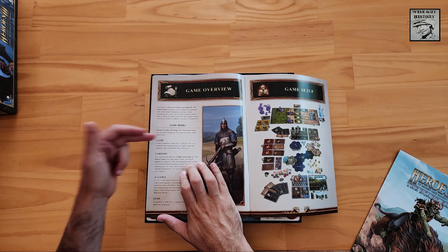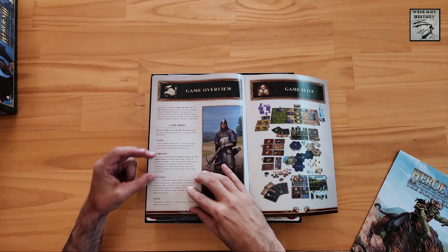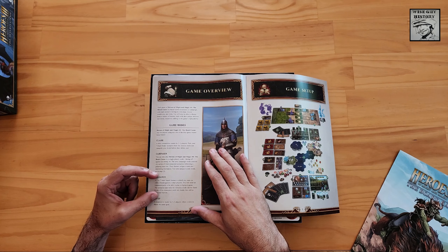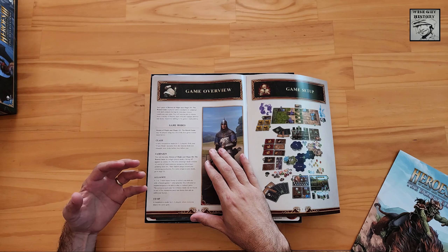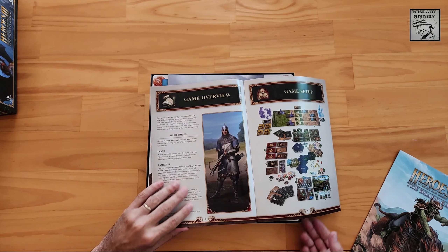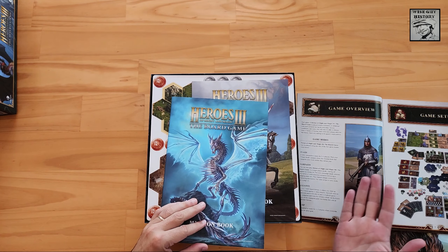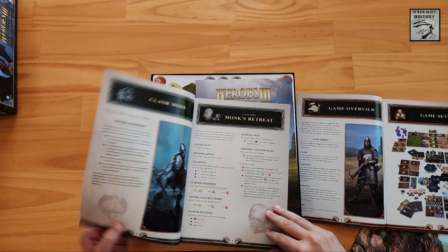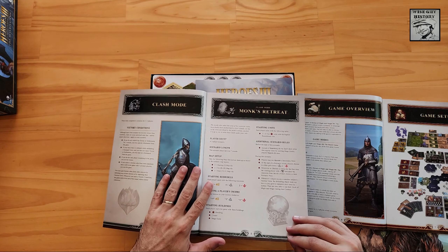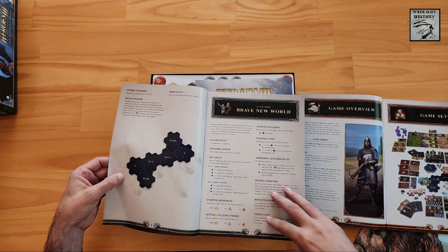Clash mode — fully competitive, two to three players. Campaign — single player mode facing off against an enemy AI. Alliance — a 2v2 team-based format. Or co-op — cooperative game for two to three players where everyone shares the same goal. So four different ways to play this. Based on the way you play it, you may encounter the campaign as a campaign. The mission book has different scenarios with different victory conditions. It'll be a different experience.